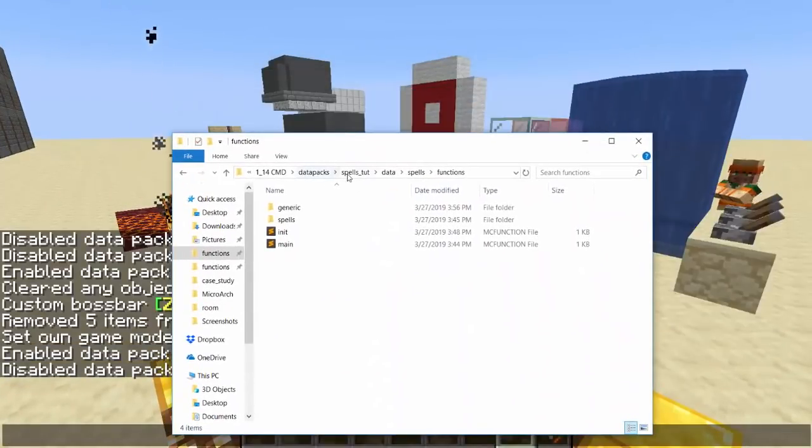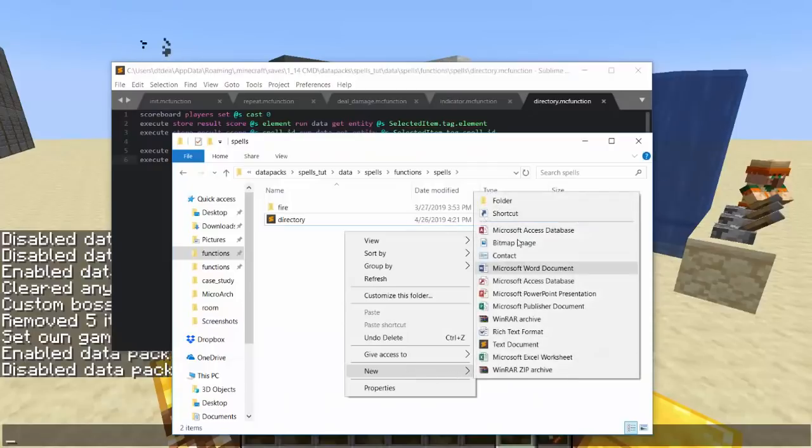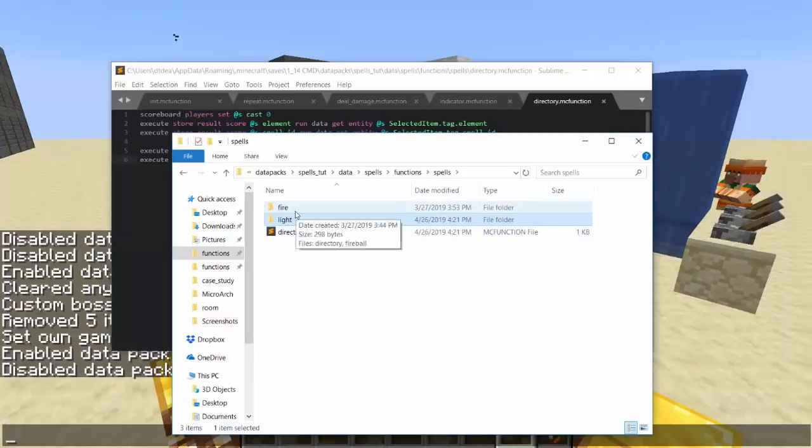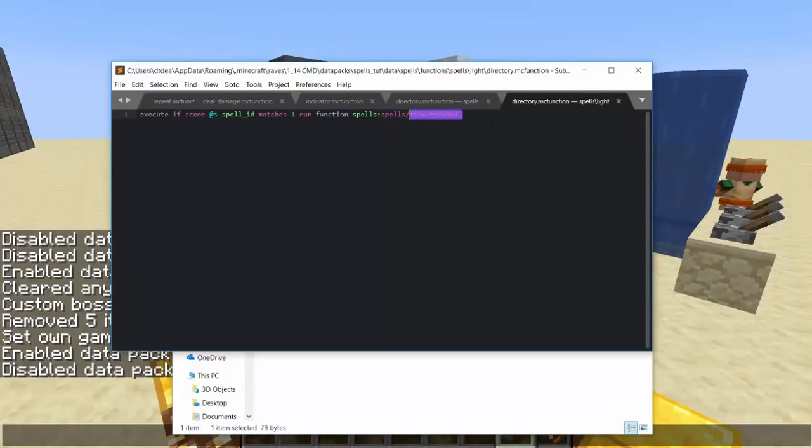Here we are in the functions data pack. We covered this last time: when you right-click a carrot on a stick, it takes you to the spells directory, which grabs the element and spell ID from the item's data tag and figures out what to do. We're going to add another line here and call it 'light' — this will be element two. Inside light we're going to do the same thing fire does with its directory.